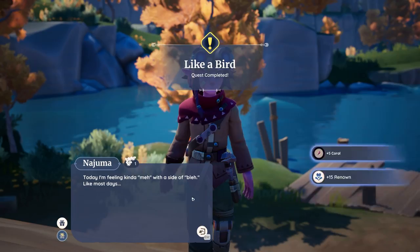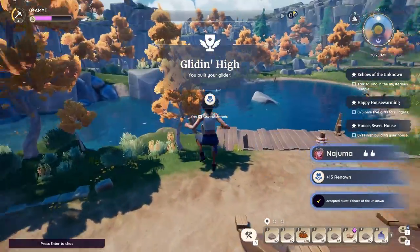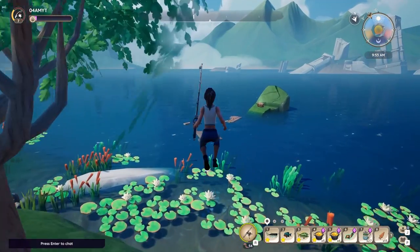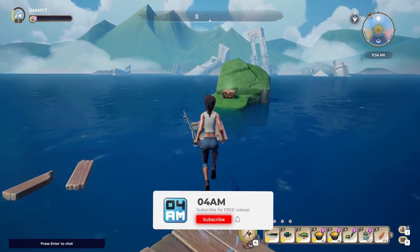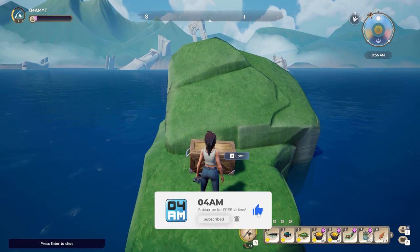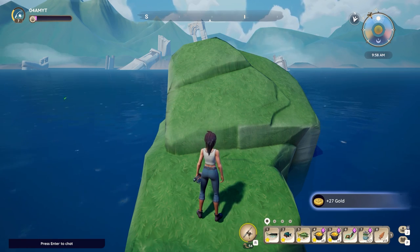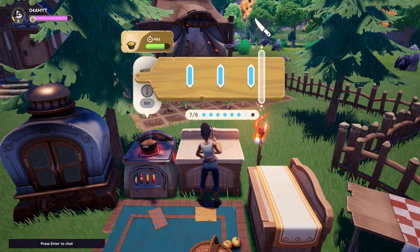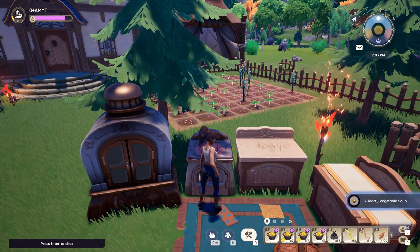Congratulations, now you can start flying like a bird and reach distant places a lot easier, especially little treasure islands which you can find all over Palia. A big thanks for watching, be sure to leave a like if you found this video helpful, and if you have more questions or video suggestions be sure to leave them in the comments down below. It is Foriam out — wishing you an amazing day in Palia, I'll see you in the next one. Peace!